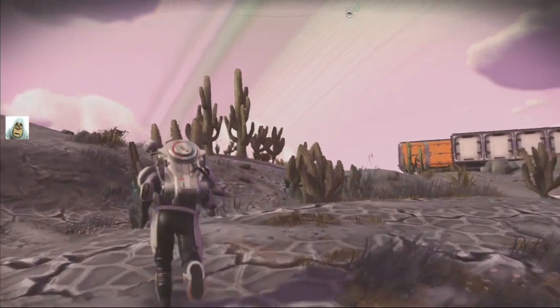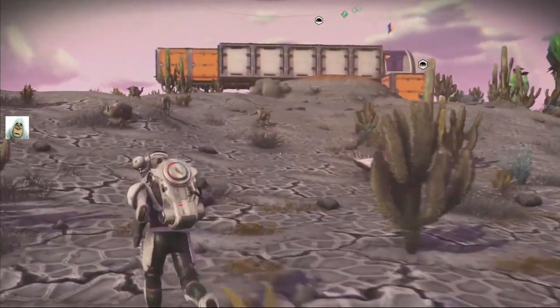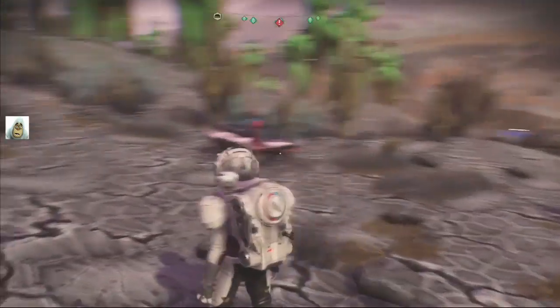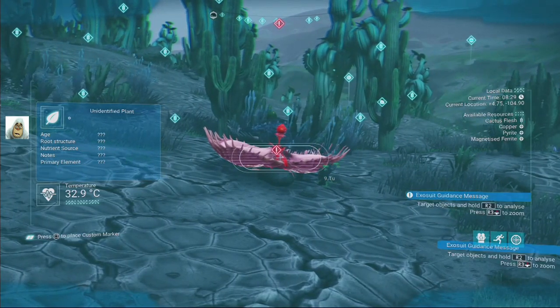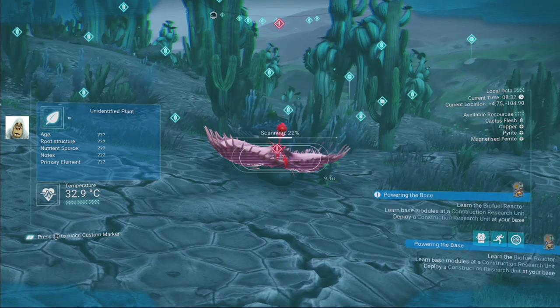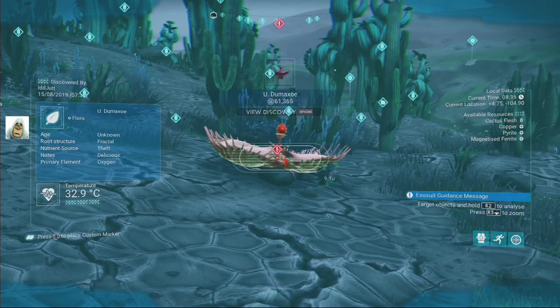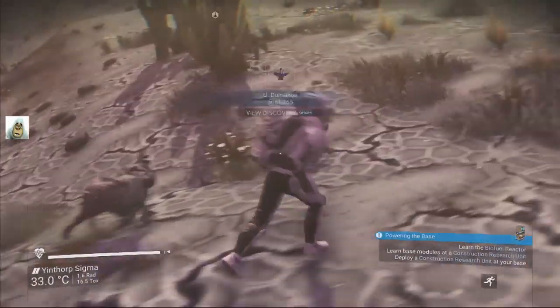I left it ready to start at the base just to check what differences there were. None really. I've got all the animals here, so that's OK. It's two buttons to scan now. That's difference number one.